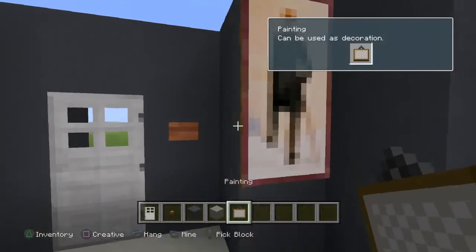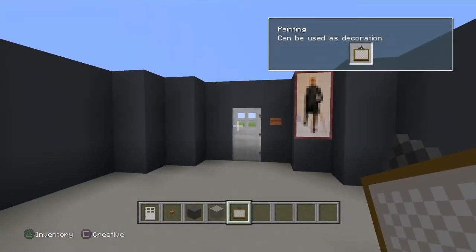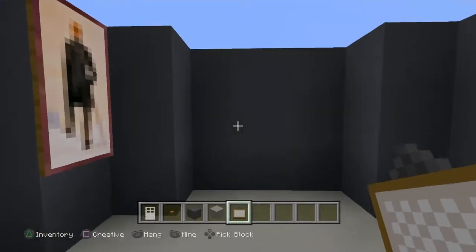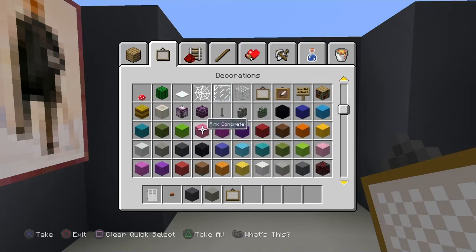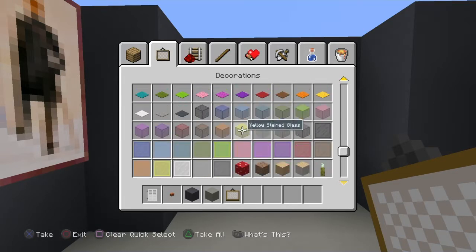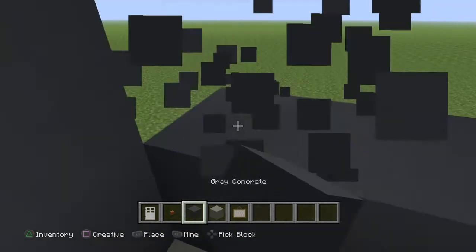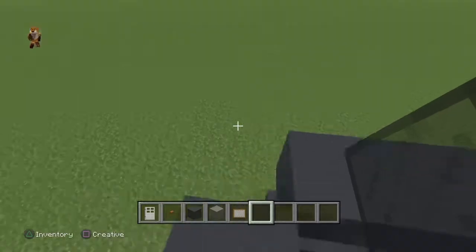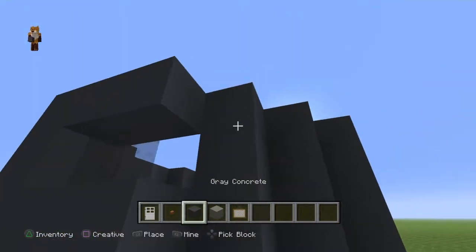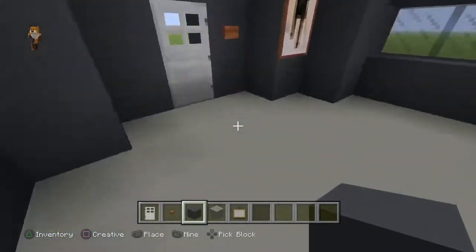And right here put a painting next to it. There are also two windows right here, so don't forget to put blacked-out windows. On the outside, lay down the concrete around that so it doesn't look weird.